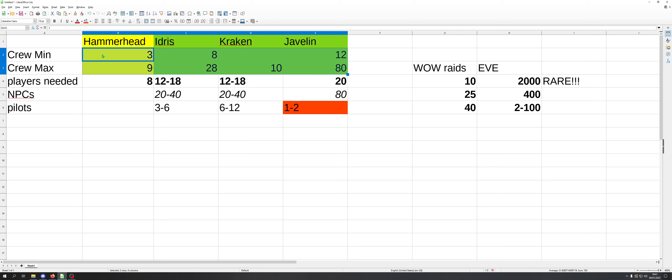Looking at the Hammerhead, they say minimum crew three. Technically I can operate a Hammerhead alone — I can sit in the pilot seat — but what's the point of operating a gunship without people in the turrets? You need at least your pilot, your six gunners, and of course your engineer, so you need eight players. That's your minimum operational capacity for a Hammerhead. If you don't put those players in there, then why? You're losing out.